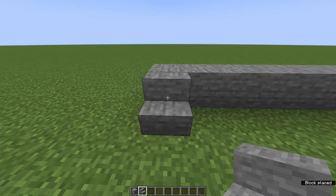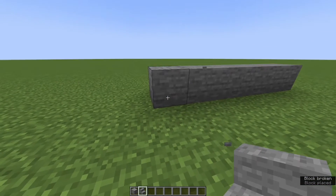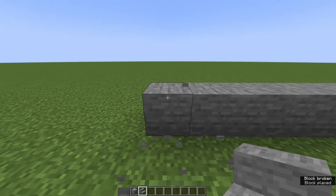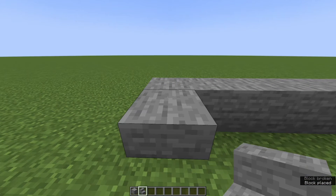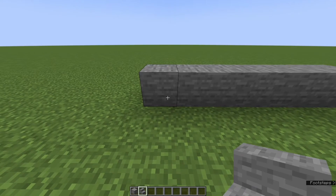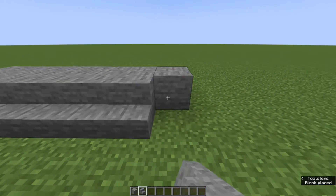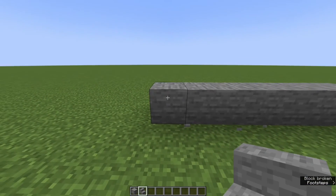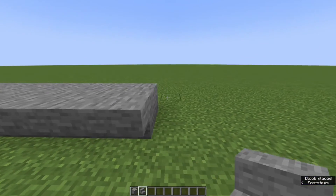If you want to place it straight like this, you aim at the bottom half of the block. And if you want to place it on the upper half, you place it on the upper half of the block. So I can do this on command now. And if I want to place it on the upper half — just like that.